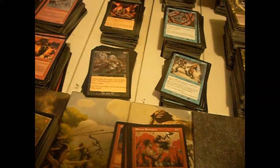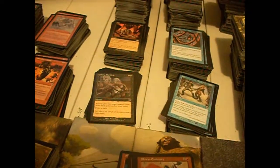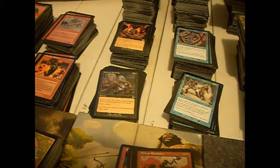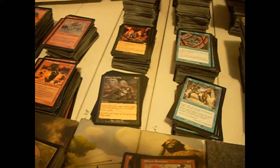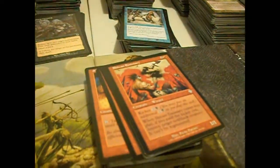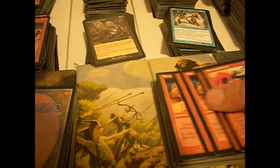Shivan Emissary — this guy was probably the best of the Emissaries, or pretty strong among all of them. The black Emissary had a creature bounce effect. The blue Emissary nuked an enchantment. The green Emissary nuked an artifact. The white Emissary nuked a land. The white Emissary was probably my favorite, though the black was probably the best. Shivan Emissary is a 1/1 for two colorless and a red, with a kicker of colorless and a black. When he hits the board, if you paid the kicker cost, nuke target non-black creature — no regeneration. Solid.